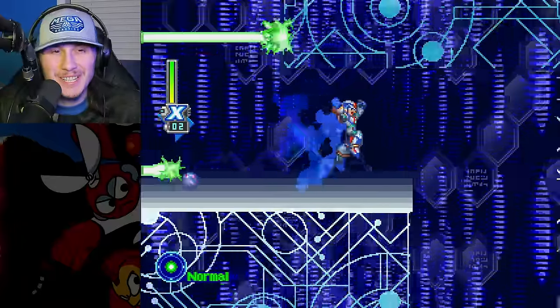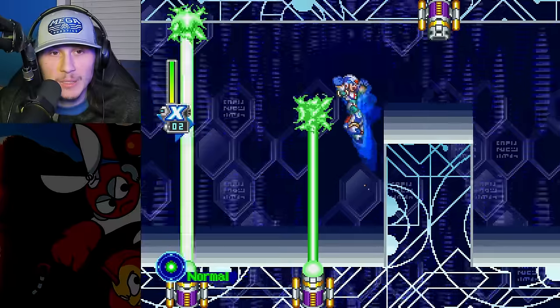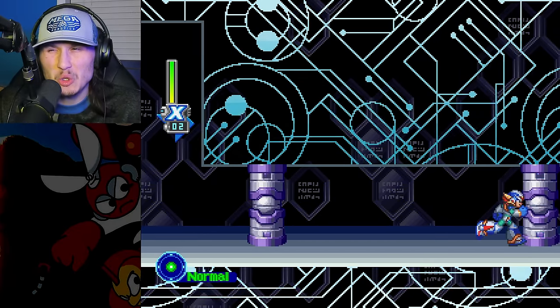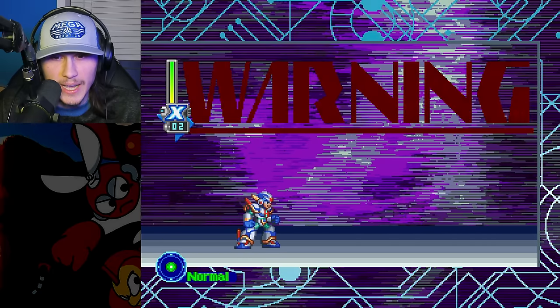We're in the Sigma stages already, and this is why this run is too fast. We don't have Zero, so this will be a little bit slower because we can't Saber Dash Cancel through the boss fights, and I think Zero is slightly faster. Anyway, here we have the Shadow Devil boss fight incoming.